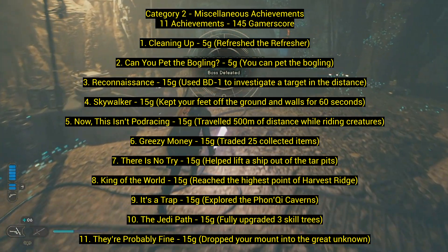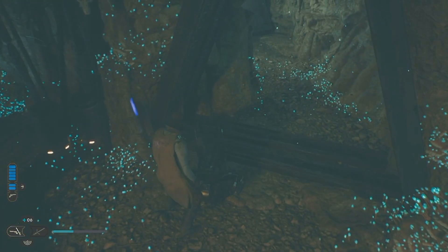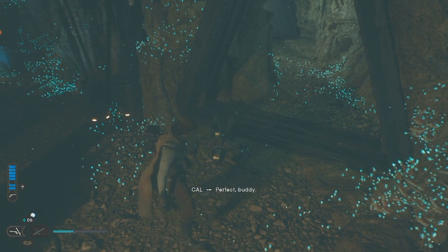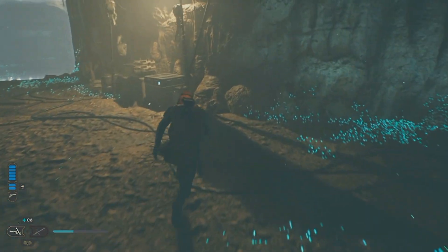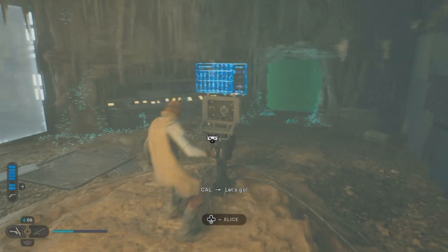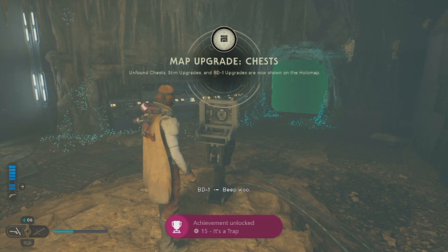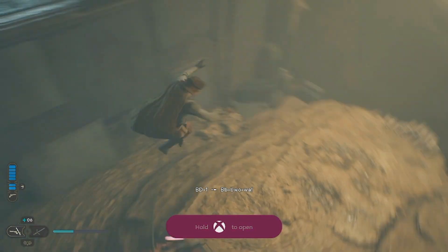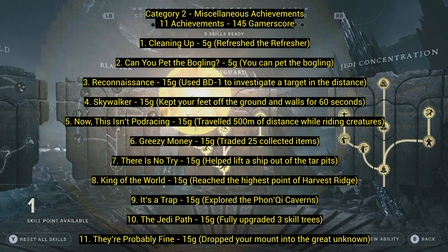Number nine: 'It's a Trap' — explore the Funky Caverns. Right by the cantina there's a little shack; go down into the basement to reach the Funky Caverns. You need the lift ability to get far inside. Keep going to the end — you'll find characters to kill, bounty hunters, collectibles, and at the very end the map upgrade for BD-1 that shows you where things are, including the priorite shards.